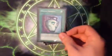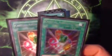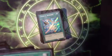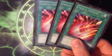Pot of Duality, just for searching. 2 Abundances — sometimes 2 can be too much, it could be a dead draw. I was playing 1, but then I realized I wasn't drawing into it enough when I needed it. This card you can go for game — it's great, it's a must-have at least 1 in your deck. 2 Blessings. 2 Crystal Beacons. 3 Crystal Promises.